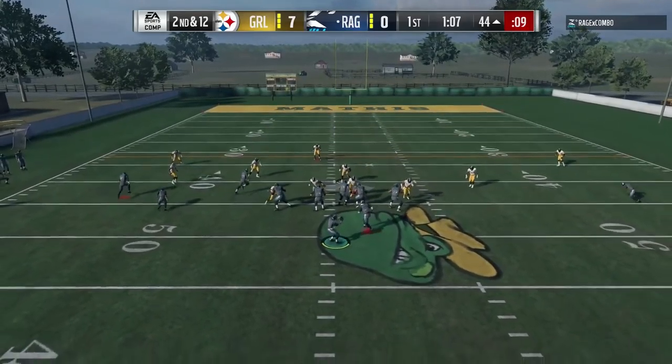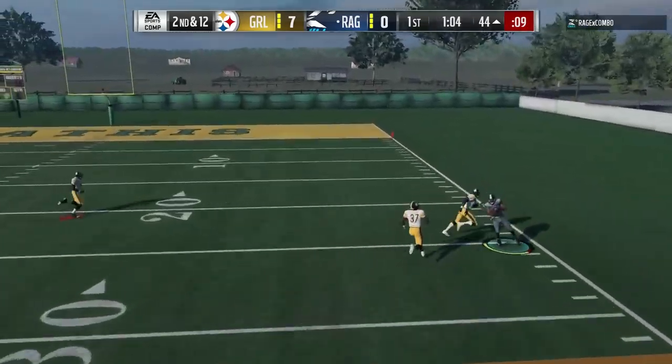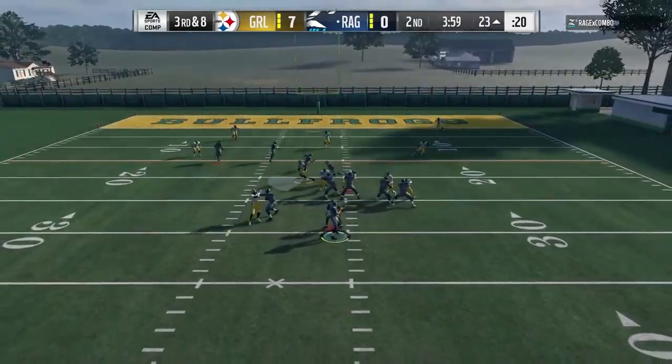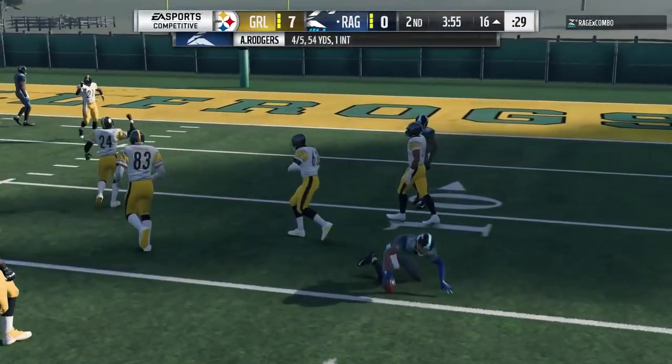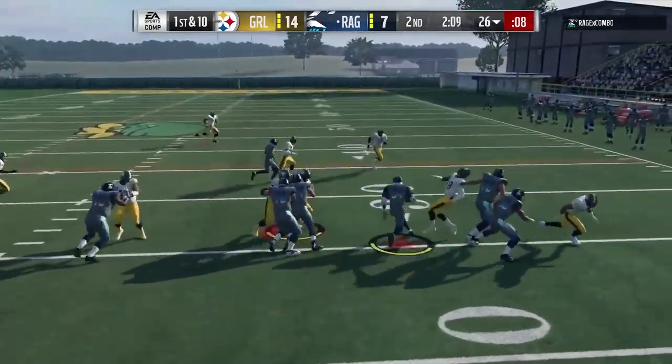Don't expect him, like, on that hit right there on the quarterback — a free shot at a quarterback — to really smack him. But the low-80s hit power will be causing fumbles and knocking the ball out of guys' hands at the cornerback position.